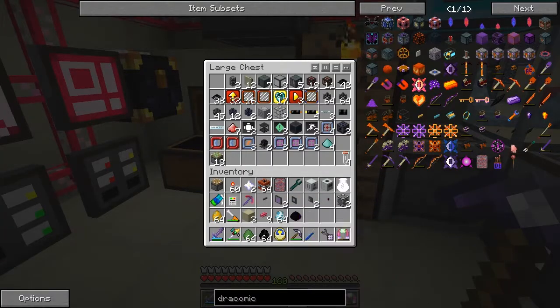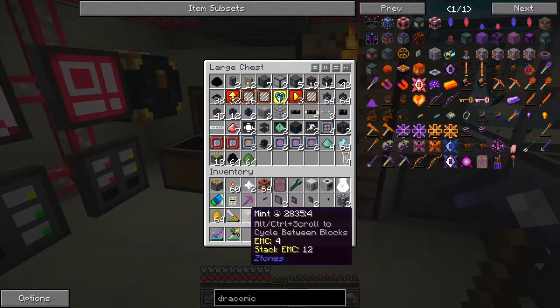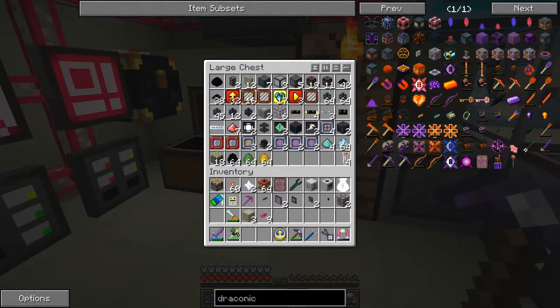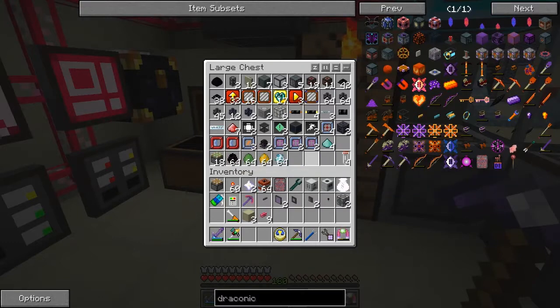So we've now got a dragon egg and four different spawn eggs. Spawn Blizz, Spawn Blaze, Spawn Slime, and Spawn Enderman — and a dragon egg. That one goes up there.